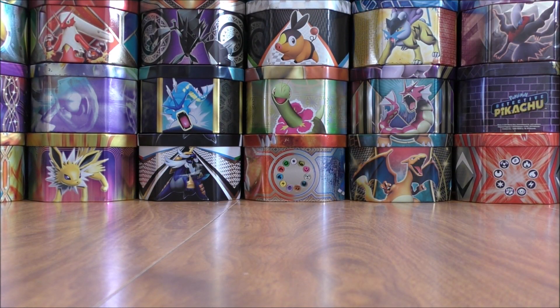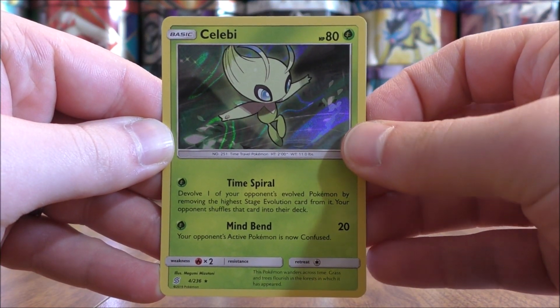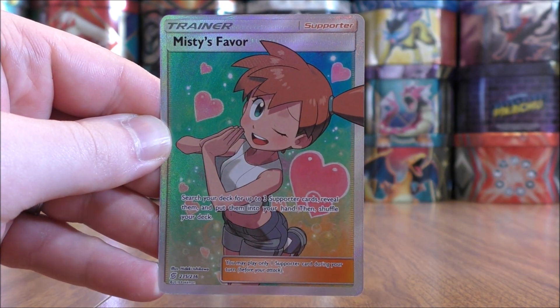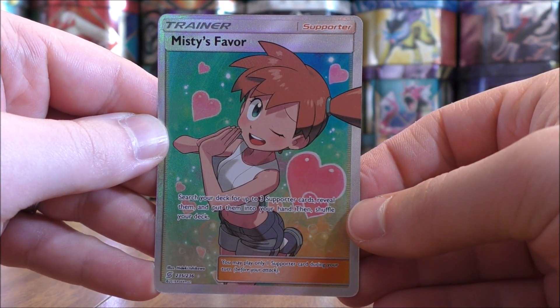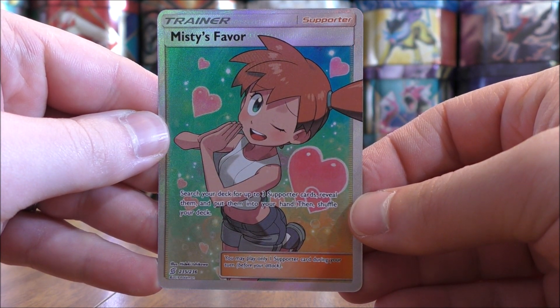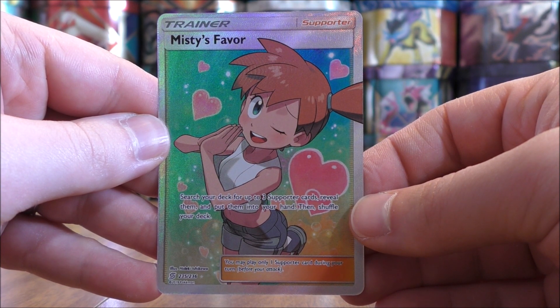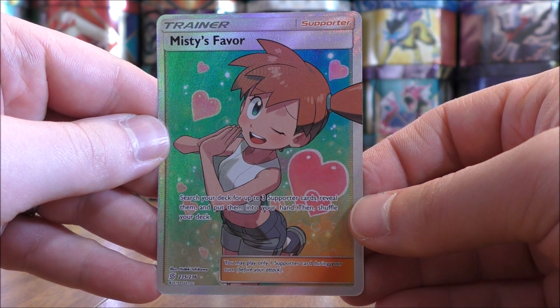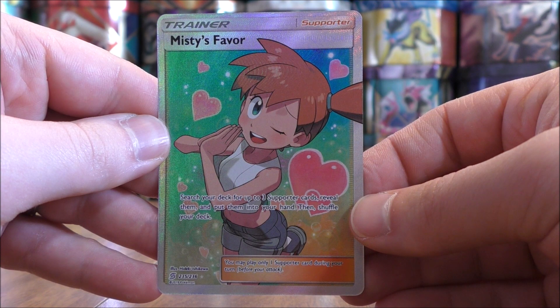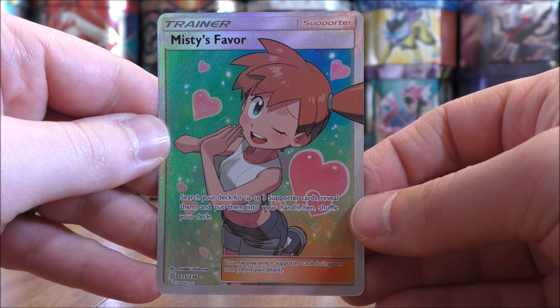Pretty solid pulls from only four packs. To summarize: I was able to pull out a rare holo of Celebi, and easily the best pull of the opening, the Misty's Favor Full Art Trainer. That will conclude this opening. Thanks everyone for watching. Make sure to check out all the links in the description of this video, including links to my blog, Facebook, and Twitter pages. Thanks everyone for watching and stay tuned for more videos.